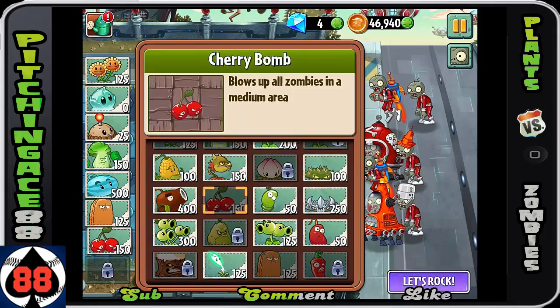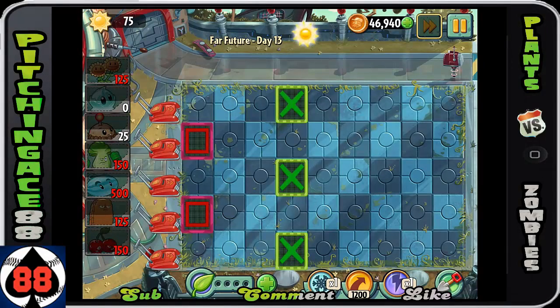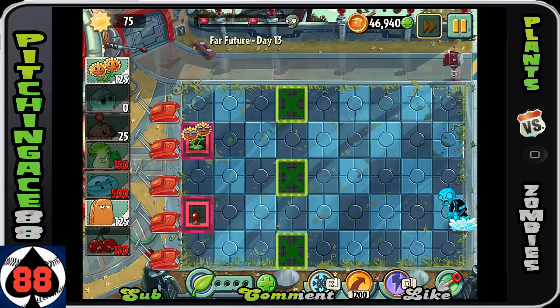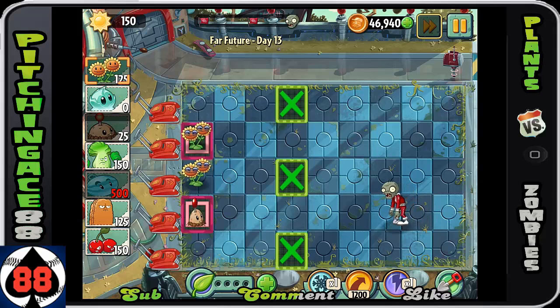Getting rid of the ones in the back two rows is really, really frustrating. To take them out, at this point a cherry bomb — if you can afford it in your arsenal — definitely choose it. You have three plant foods in the front, which sounds fantastic, but it's basically four columns forward, not somewhere where you really want to place your twin sunflowers.